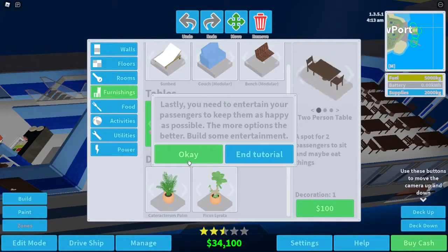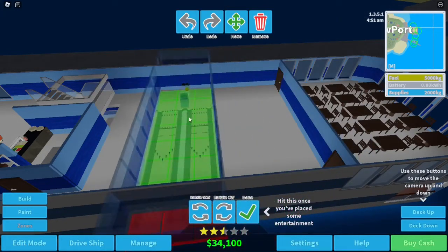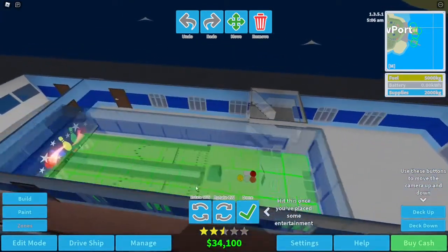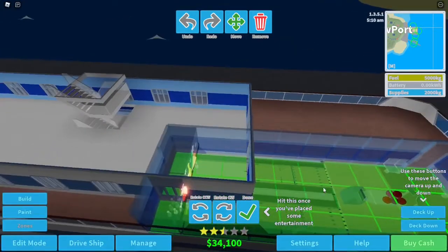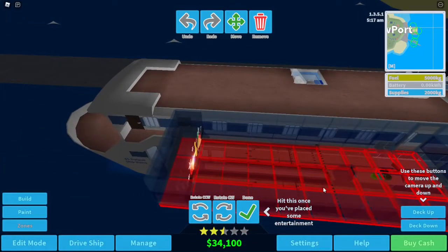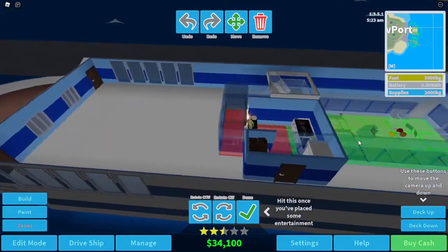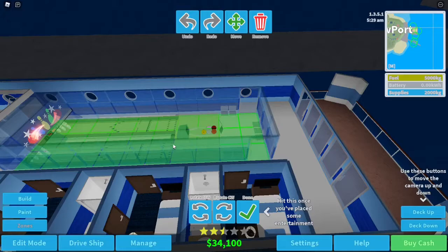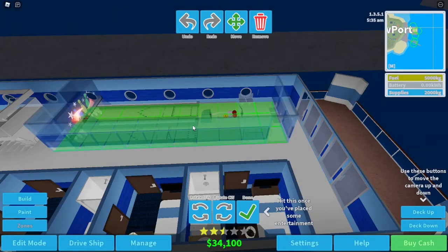You need to entertain your passengers to keep them as happy as possible — the more options the better. Build some entertainment. Should we get a bowling alley? Can this fit here? No it cannot. We could fit it in here I guess, but we're going to need cabins. Oh no, this is not going well — maybe we could put it down here. Oh, we have room to put the bowling alley here!